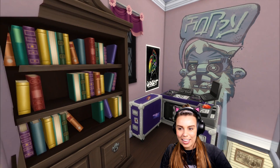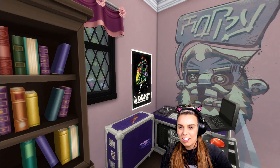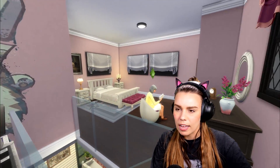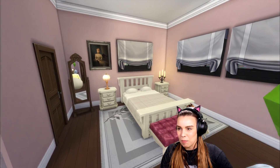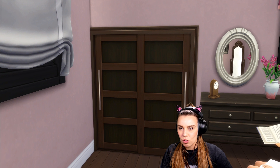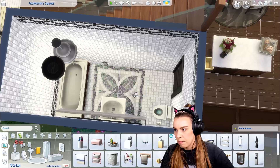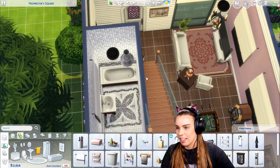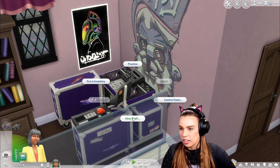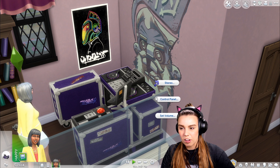Upstairs, we've got her little disco area where she does her DJing — a new skill and hobby she's wanting to take up. She's not afraid of being into typically more youthful activities. She loves clubbing, and why shouldn't elders have a go at DJing? She's sitting in an egg chair that came with this pack, and there are some beautiful paintings. The wonderful walk-in wardrobes came with this pack too, which I use all the time. Let's get Beverly practicing a little bit of DJ skill. We can even hire staff — a DJ headliner or professional DJ — and we can also use this as a stereo, which is quite exciting.